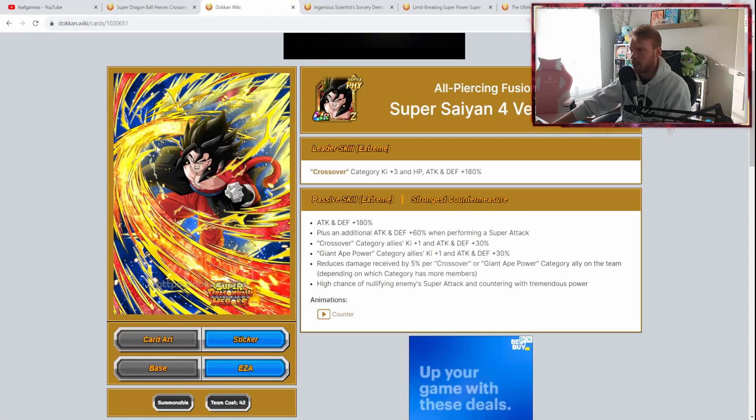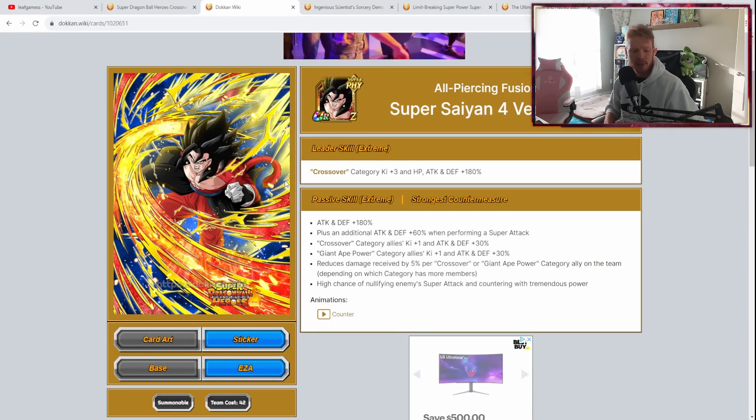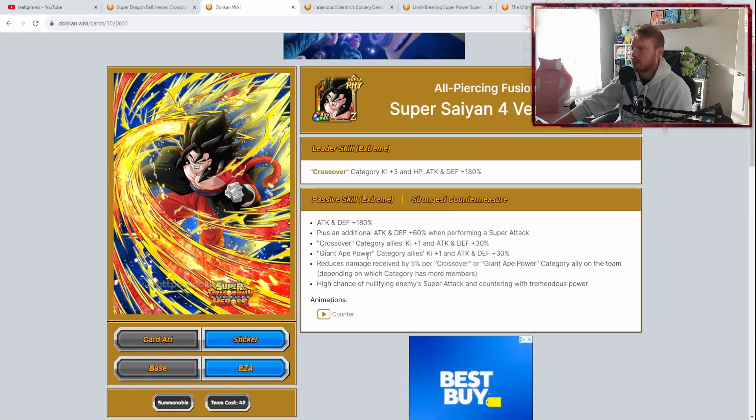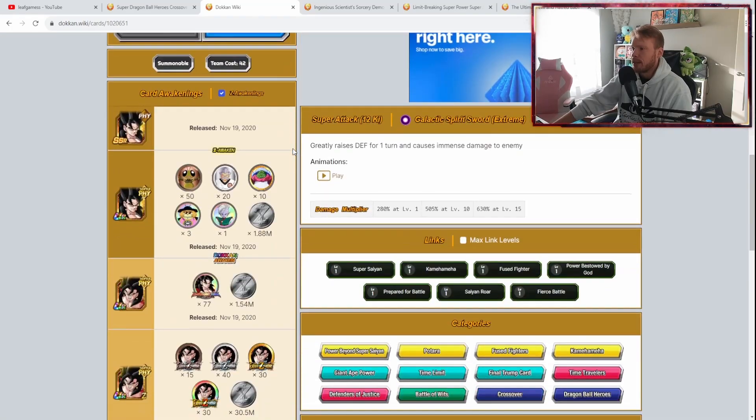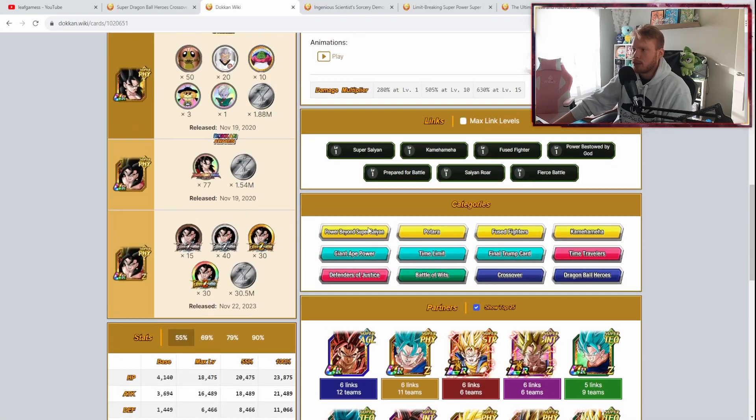If you're looking for your first copy and don't have him yet and have one of these Special Dragonstone 3s available, I think your first choice should obviously be this guy. He links very well with the new Super Saiyan 4 Vegito Xeno Limit Breaker — he's also just a phenomenal unit in general. That is my number one pick. He shares six links with the new Super Saiyan 4 Vegito.